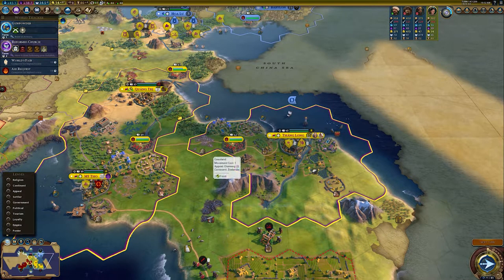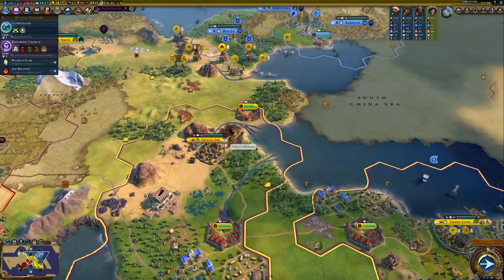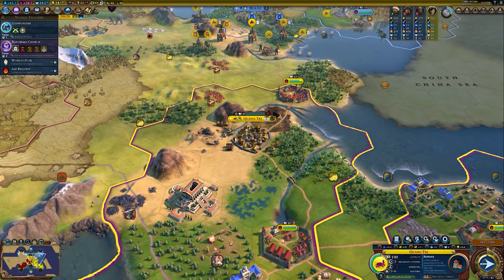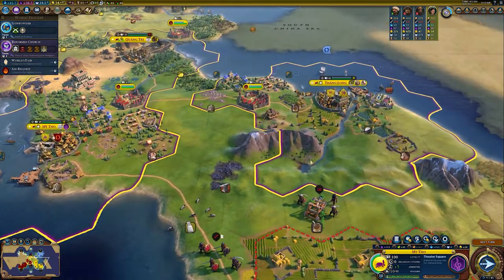What does housing look like in the city? How can I tell how much housing I have and when it's time to get more? When you click a city, down on the bottom right of the screen you can see how much housing it has available and how much it's using. This city here is using 9 out of a total 11 housing, and in three turns it'll grow from size 9 to 10. Another city is size 10, about to grow to size 11, with 10 out of 12 housing — both are fine, but only just.